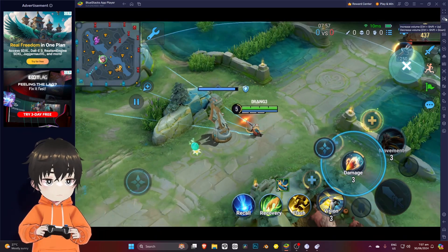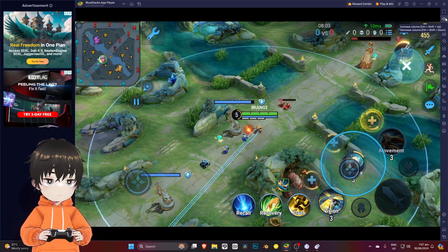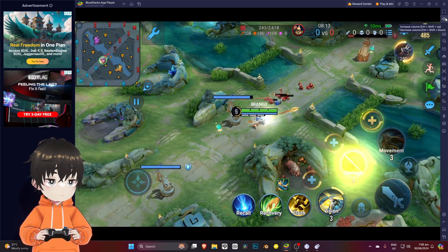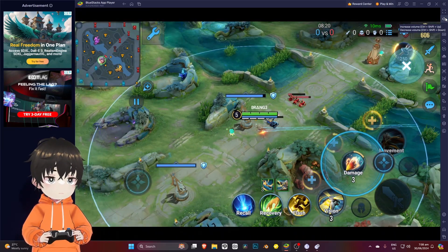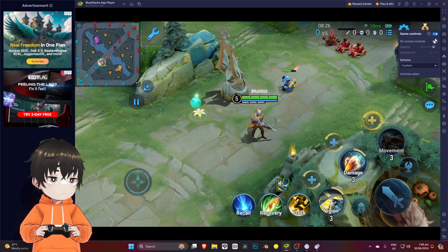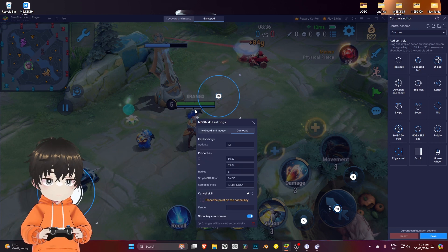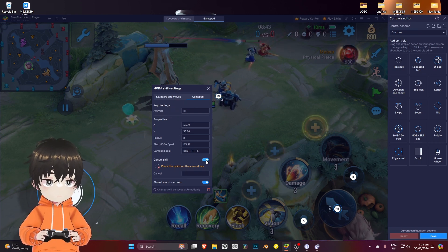Right now I'm using my controller and it's moving where I want it to go, but the problem is I can't cancel the skill — I have no choice but to shoot it. So in order to fix that, we go back to our settings again and click the gear icon, go to more settings.